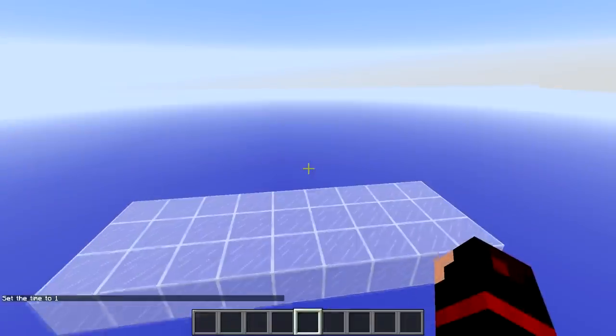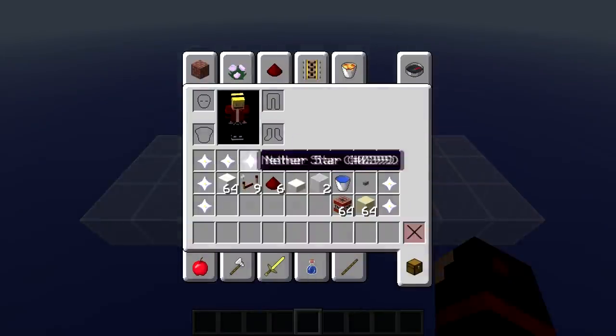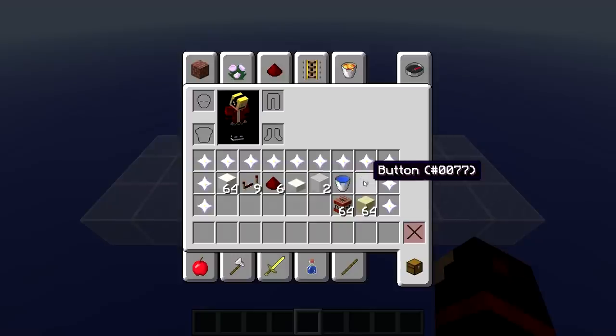Okay guys, so to start this tutorial off, the first thing you're going to need is a 9x3 area as well as some building blocks, 9 redstone repeaters, 6 redstone, 1 slab, 2 transparent blocks, 1 water bucket, 1 button, and of course sand and TNT.